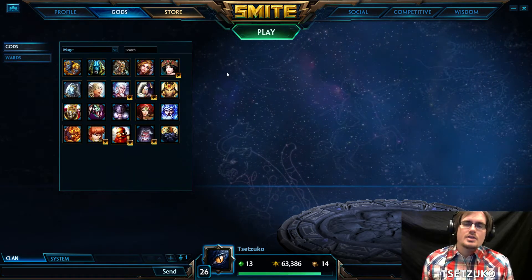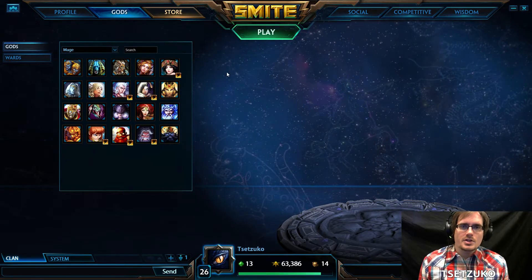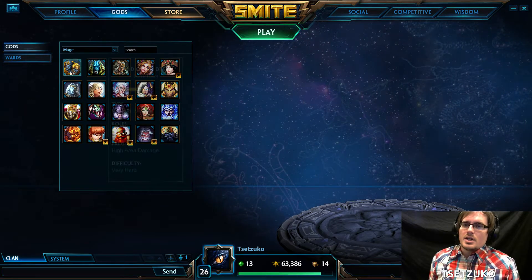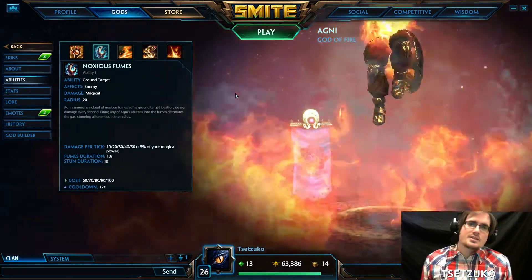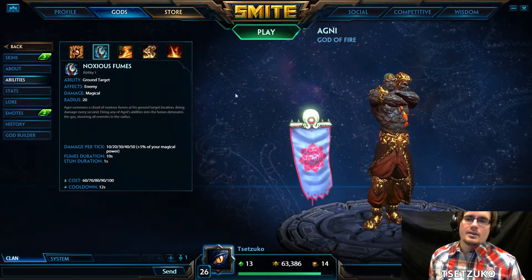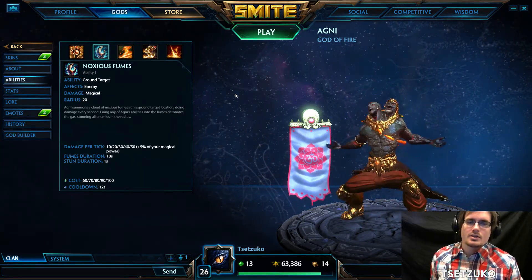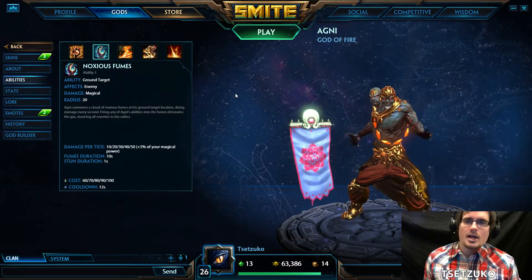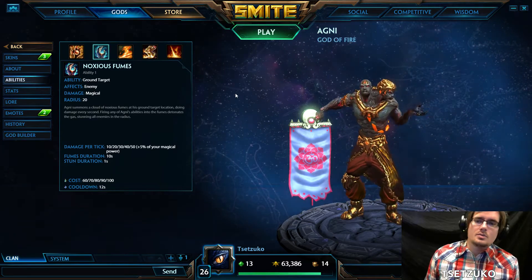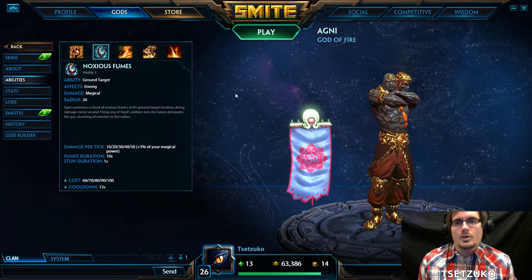Next, we'll cover Mages. Mages generally do magical damage, and the majority of their damage comes from their abilities. The main difference here is that mages have auto attacks, but their auto attacks generally are not very strong, and their abilities aren't going to augment their auto attack in any meaningful way. Because of this, they have to rely on their abilities for the majority of their damage, and the damage on their abilities will scale quite well with magic power.